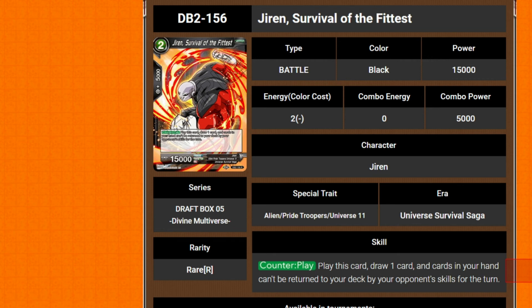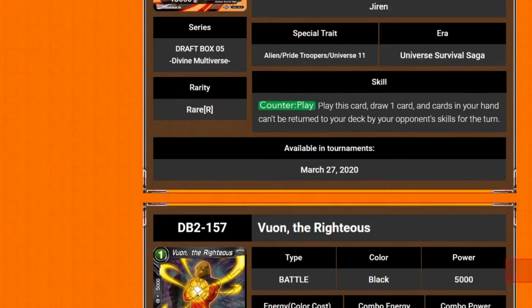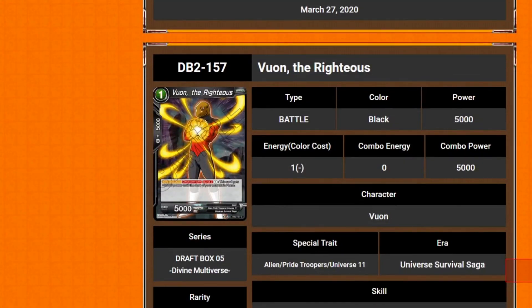Jiren's always punching something — not even then, the leaders punch. The 9 drop Successor is just standing there, but every other one is punching. A lot of Jiren's tend to be punching — they're either punching or standing there. Jiren has two emotions: punching and standing.